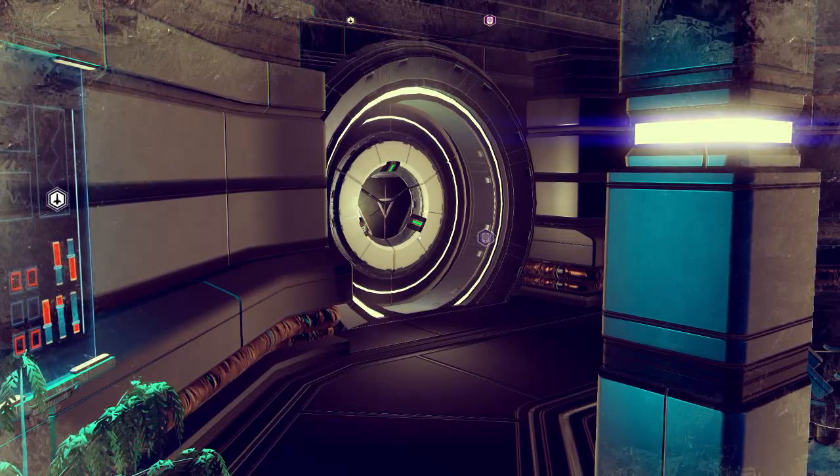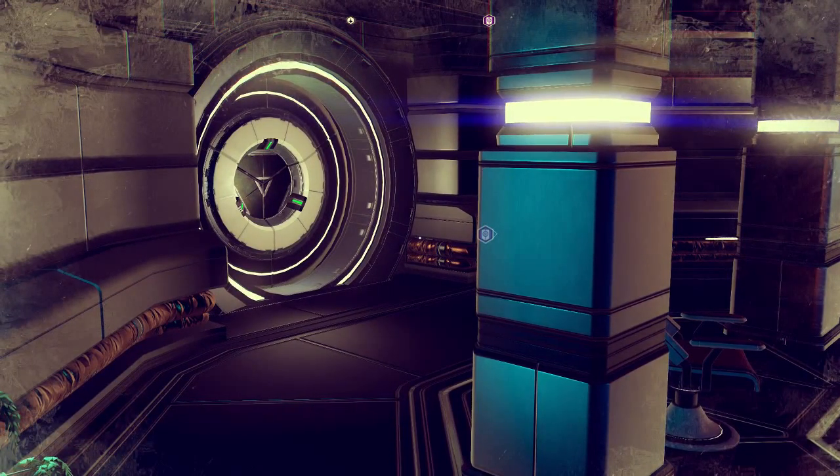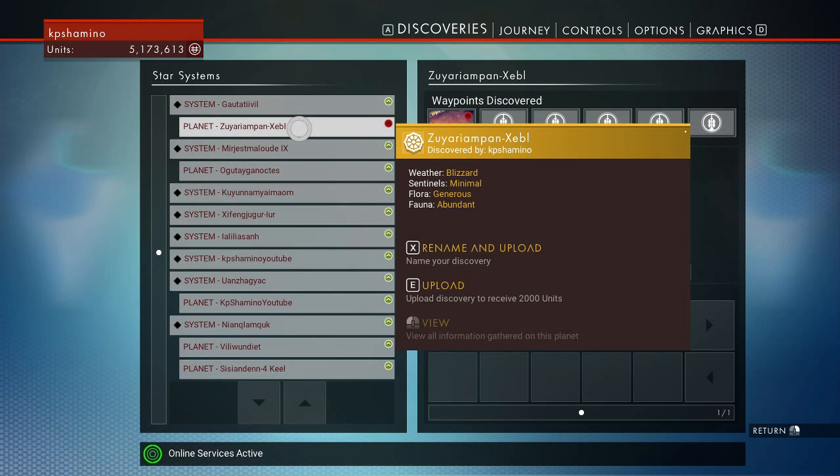At the moment I'm on an extreme cold planet — it's like a blizzard here. I'll show you what the settings are for this planet. You can see the weather is blizzard, and that's very important. It's very cold, and I'll show you how you need to farm it.